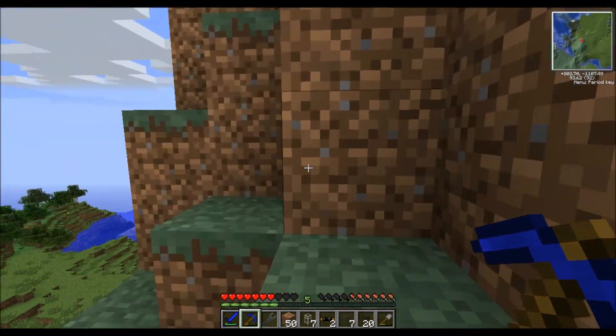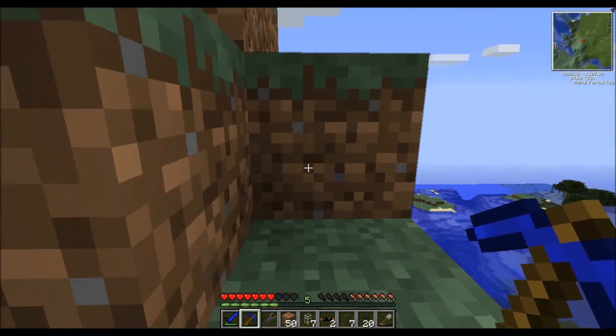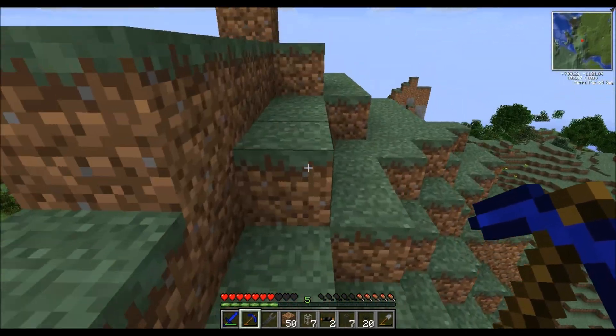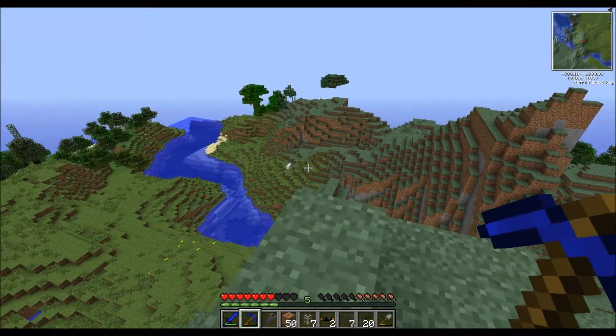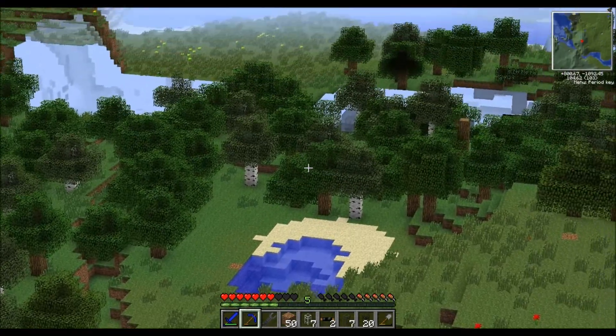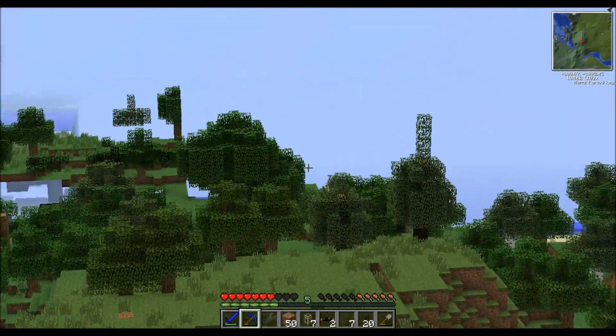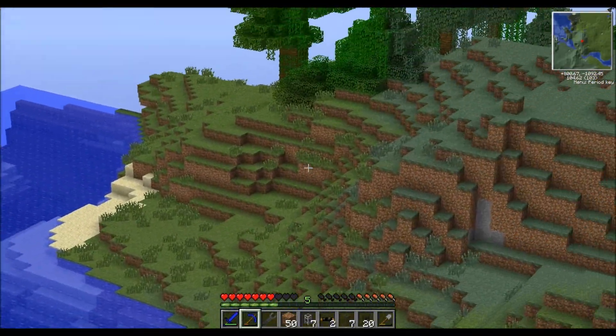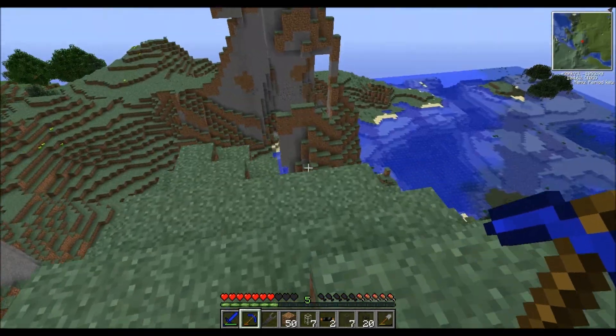How do we place it though? Because it's probably different to just sticking it somewhere. I think you just have to build it sort of high up. There's this big mountain that I'm on now — that would probably be a good place for it. Just get some scaffold and do it. We'll try and make it look nice.